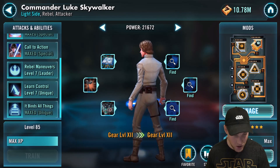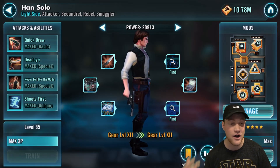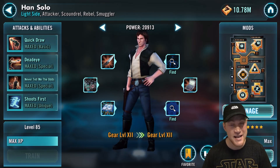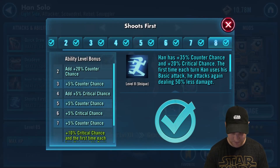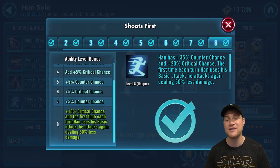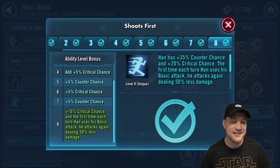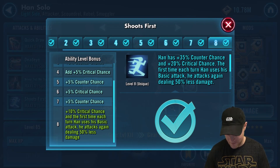Next on the list we are going to look at Raid Han. He had fallen out for a while and was still in the honorable mention for the longest time, but he is back in the top 10 because of Chewbacca being released. His Shoots First ability gives plus 10% critical chance, and the first time each turn Han uses his basic attack he attacks again dealing 50% less damage — attacking twice, dealing more damage, with Chewbacca assisting when Chewbacca has Guard. This is just an unbelievable ability and it can absolutely tear through teams on offense. That is why I love him and he's definitely part of the top 10.